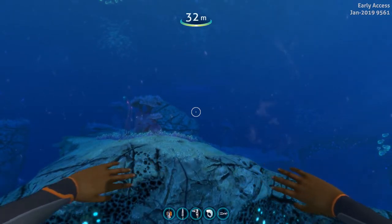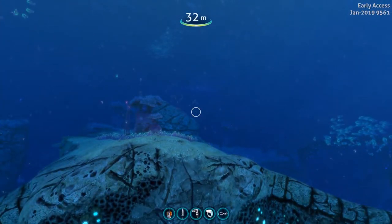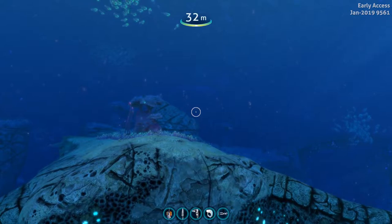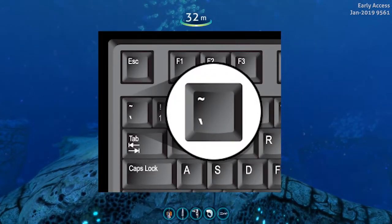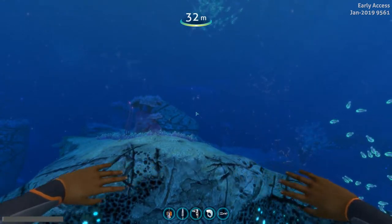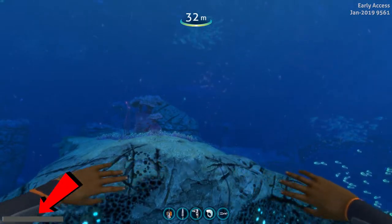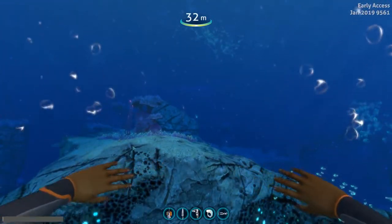Now, in order to bring up the console bar where you type in your command, you want to press the squiggly key - the tilde (~). It is below the Escape key and to the left of the number one key. When you press it you get this little search bar in the bottom left-hand corner, and this is where you're going to enter your commands.